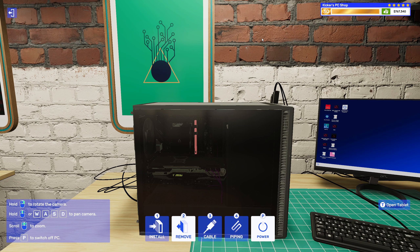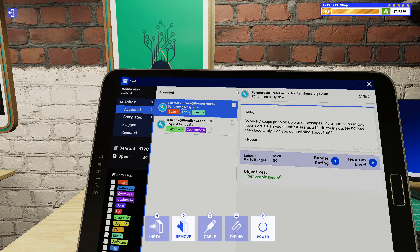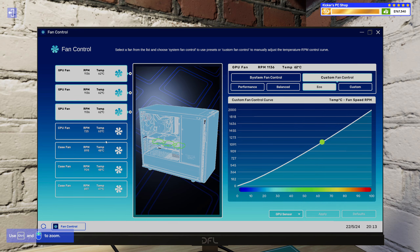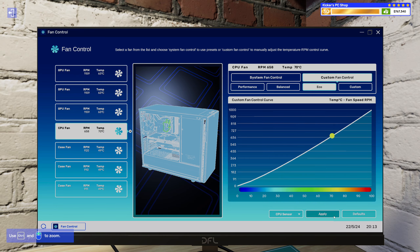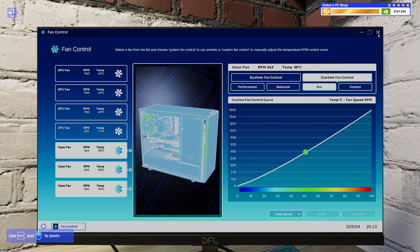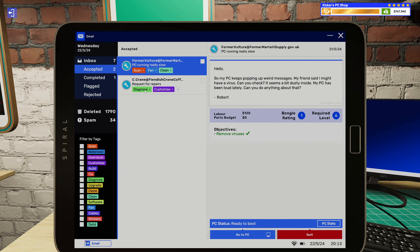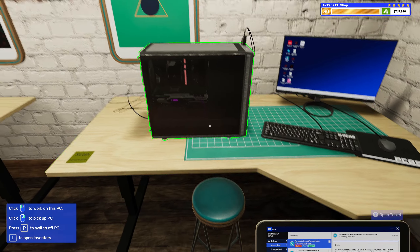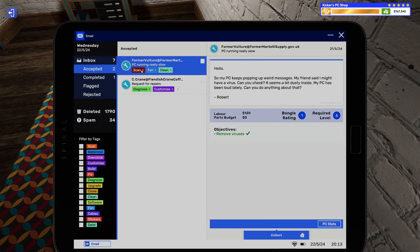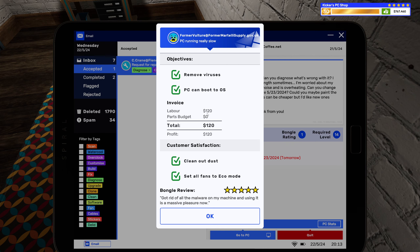I also need to check — it's a bit loud — let's make it a bit more quiet then, putting it down to eco mode. There we go. We have scanned it, we have set all the fans to eco mode so it won't be as loud, and we've also given it a good scrub. Got rid of all the malware on the machine and using it is a massive pleasure now.